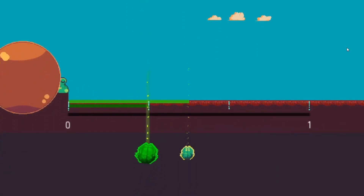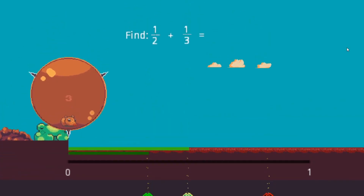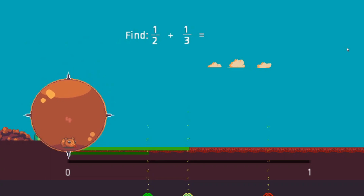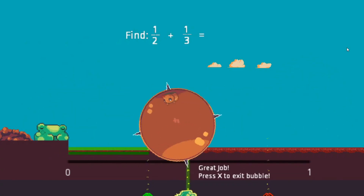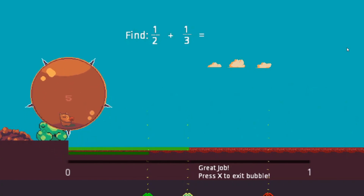Use arrow keys or WASD to move, and space to interact. After popping the bubbles, press space to select the corresponding fraction. This would be tied to the player placing the legs of the sleeping frog and then its tongue on the fruit, leading them to win the level.